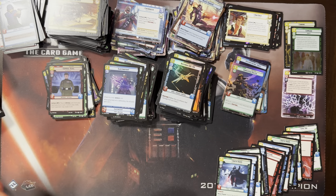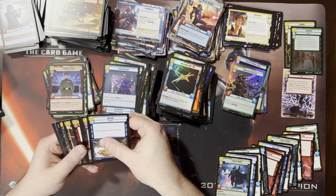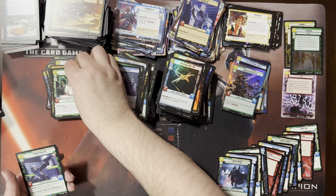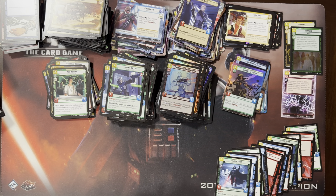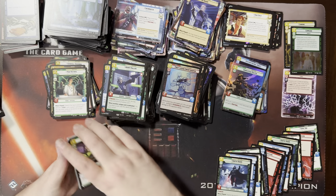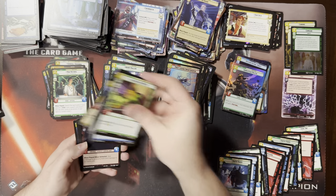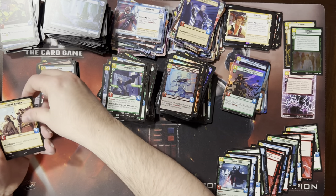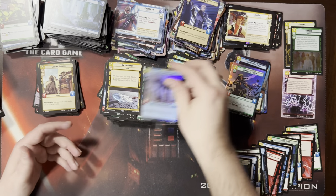That's a nice Death Trooper. Another Electro Staff — got a lot of Electrostaffs. I mean, it was a card that I wanted three of for the Chewy deck, but three, not five. Another ISB. Callous and a foil Snow Trooper.